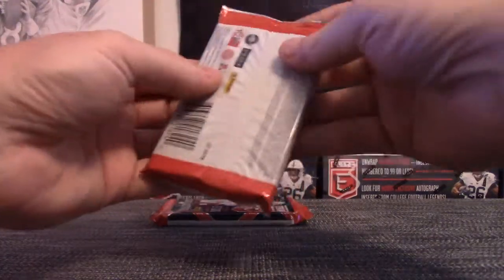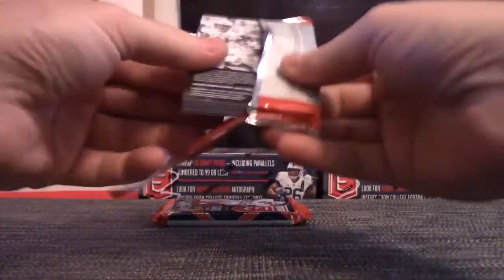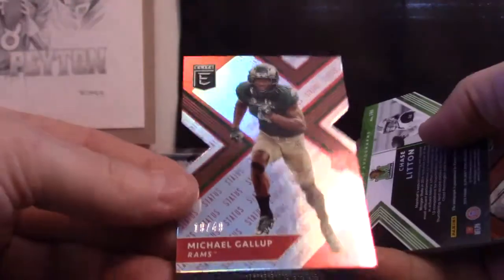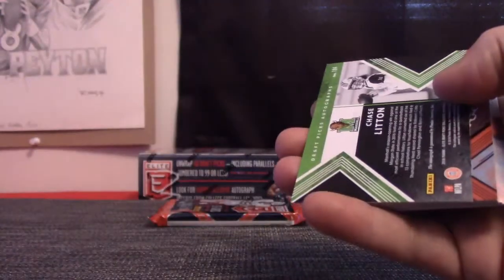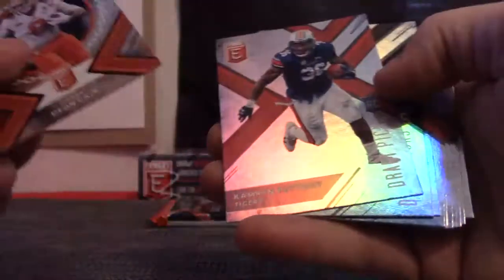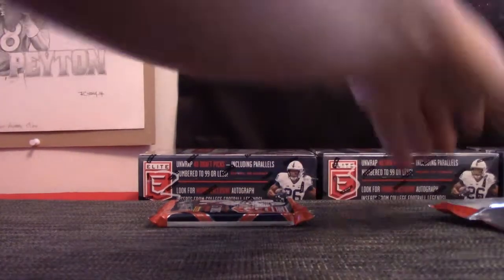Pack 4 in this break will be Mug Master James. James likes to mash a mug every now and again. Michael Gallup number 2/49 and Chase Litton. Some boxes have a lot of numbers, some don't. Dion Cain was his name. There you go, mug masher.